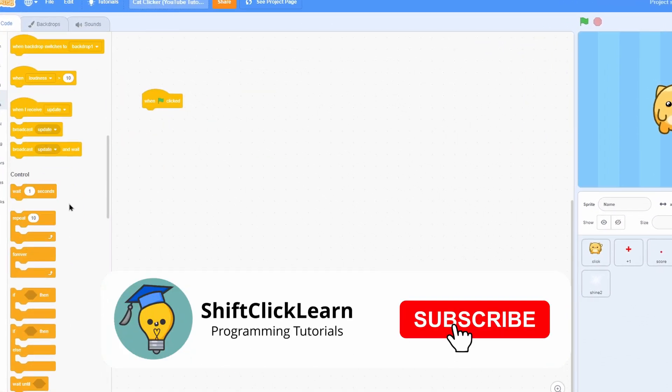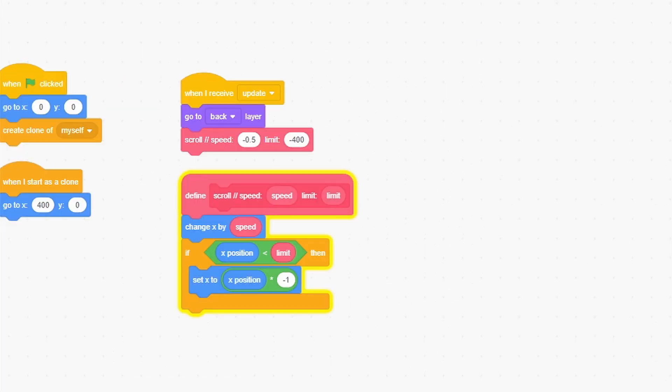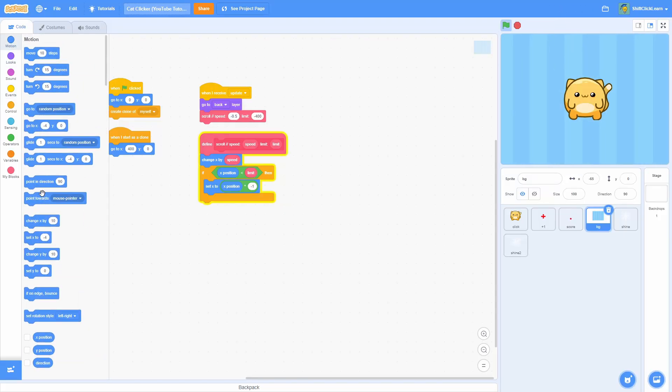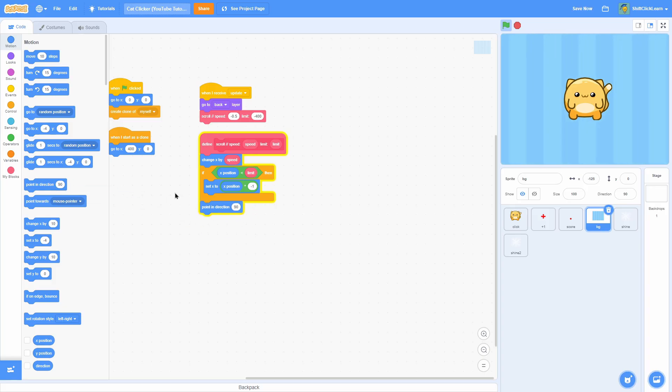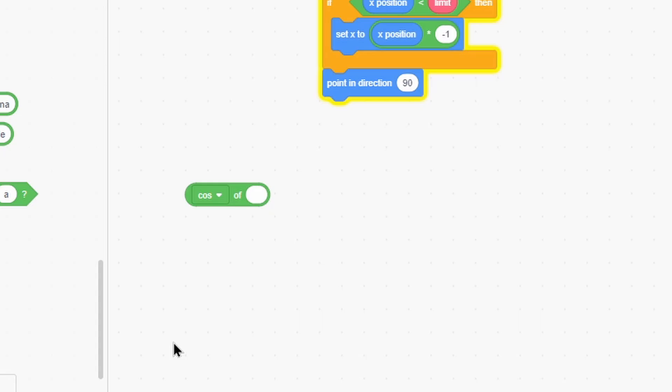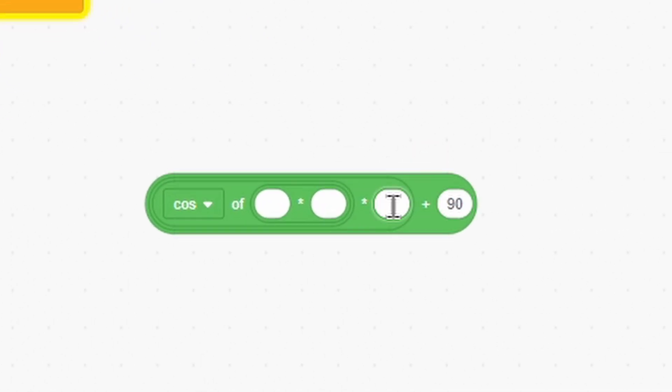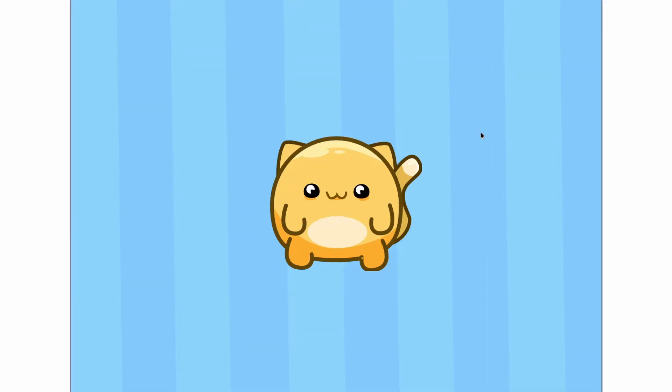So now, as you can see, the background will infinitely scroll. If we change the scroll speed to negative 5, no matter how far it goes it'll always start over again. Change that scroll speed back to negative 0.5. Now let's make it wiggle a little bit. So let's do point in direction 90 plus abs of cosine of (cosine of timer times 200) times 1.1, times 200, plus 90. This is just going to make it wiggle back and forth. As you can see, the background kind of just wiggles back and forth a little bit — and that looks really good.